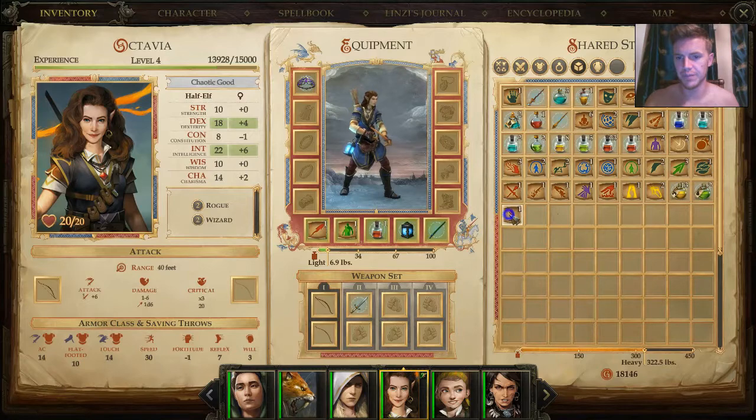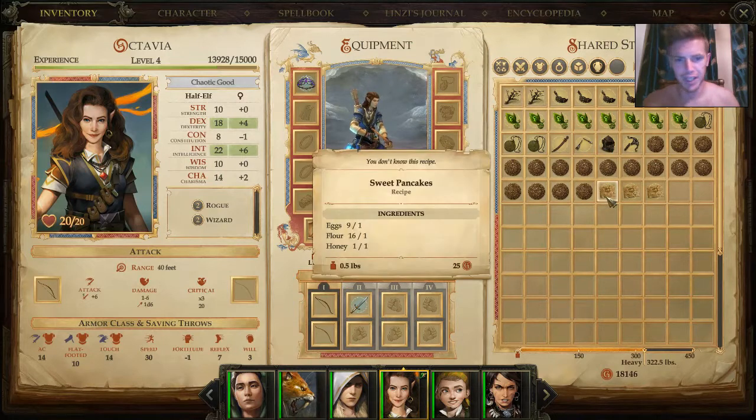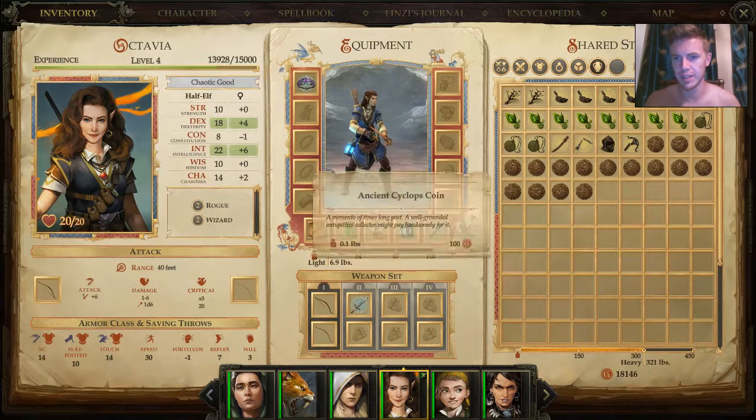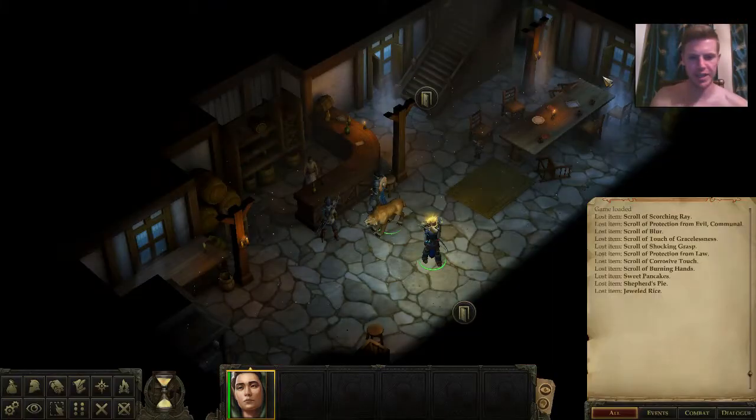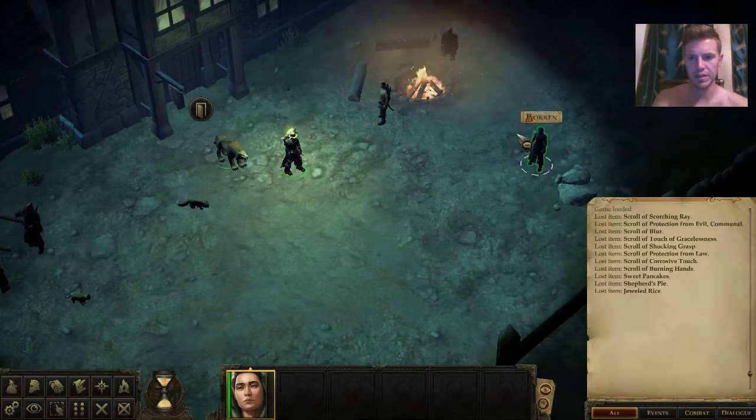We also picked up some recipes — sweet pancakes, shepherd's pie, and jeweled rice. Got that out of the way. The first place we want to go is Old Oak.